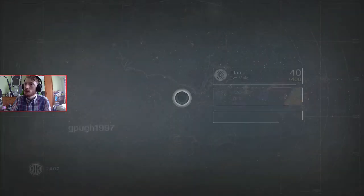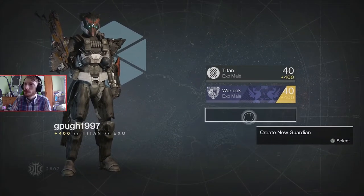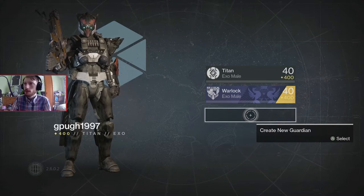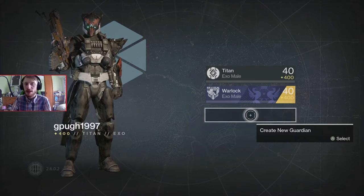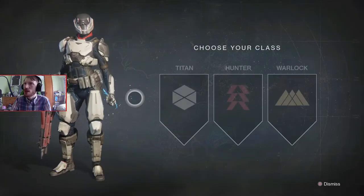I went to my vault thinking I had some stuff but I didn't — I was thinking about the PS4 version. I've only got the Iron Gjallarhorn that you get from Trials of the Iron for the order. It's kind of weird that I got that. Anyway, here we go — this is the character creation screen, and we've got to create a new Guardian.